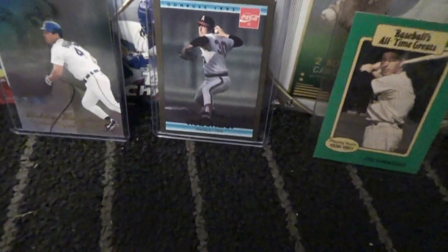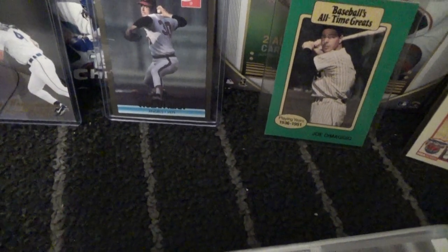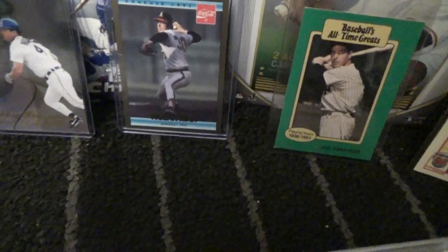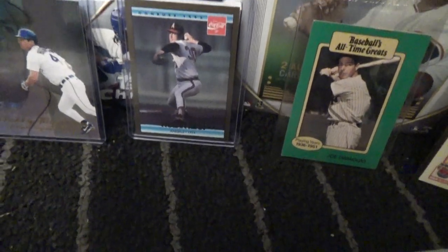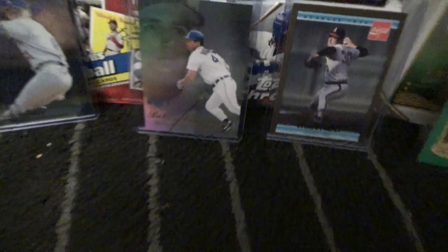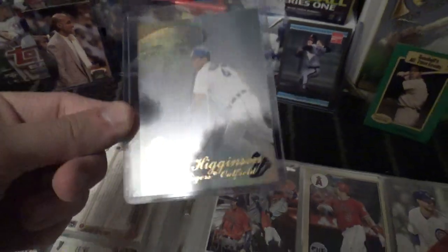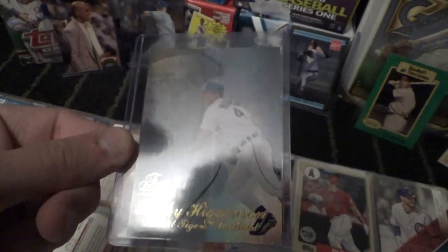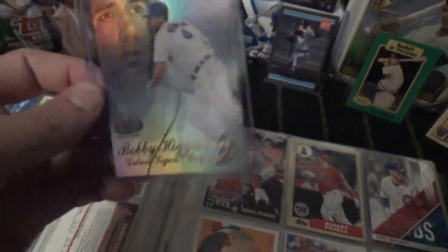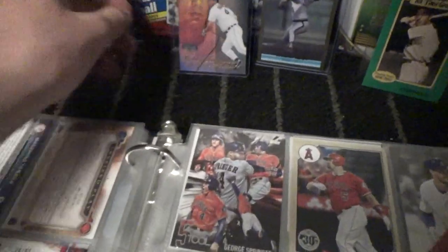And then we got the strikeout king himself, Nolan Ryan. It's 92 Donruss. There's a whole bunch of them printed, but it's still Nolan Ryan — you gotta love him. And then we got Bobby Higginson. There's like a line down the card, but it's from Fleer Showcase.